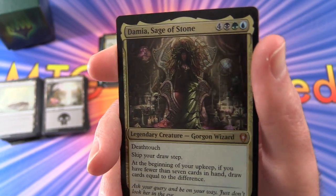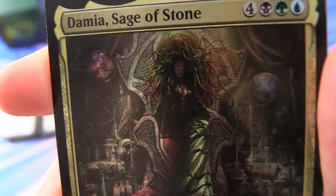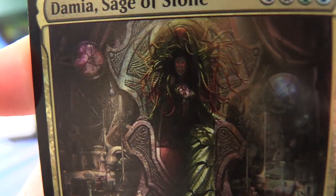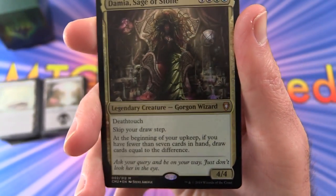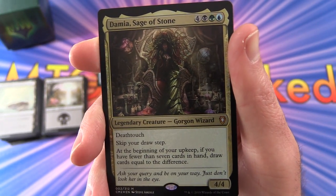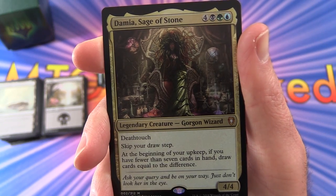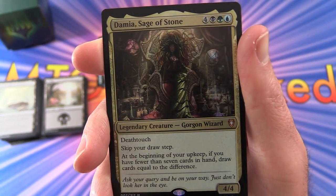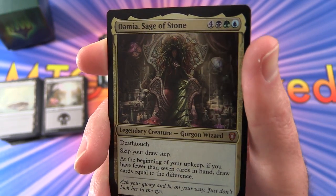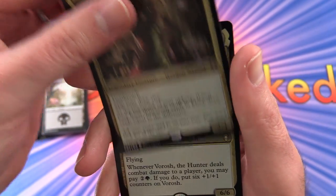Next up we have Damia, Sage of Stone. Legendary creature, Gorgon Wizard — there's the snake hair, piercing eyes, watch out. She's a 4/4 for 7 mana with deathtouch. Skip your draw step. At the beginning of your upkeep, if you have fewer than 7 cards in hand, draw cards equal to the difference. So topping up your cards there. Pretty cool.